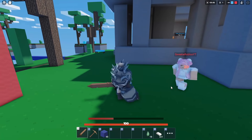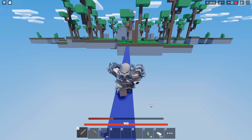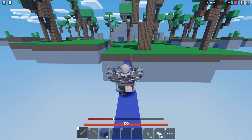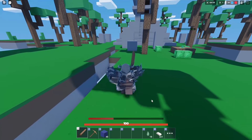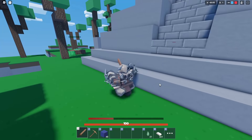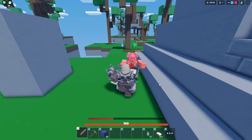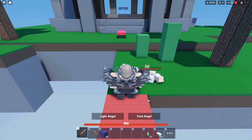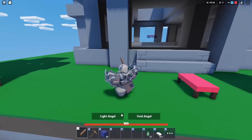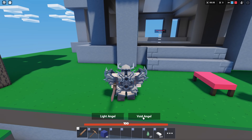Alright, there's one kill - it took the bar up. I'm pretty sure if you fall off or die, this little bar does not go down. You just have to get three kills and you should automatically be able to upgrade to Void Angel right after. Okay, we got the last kill and here we go - we can upgrade to Light Angel or Void Angel now.